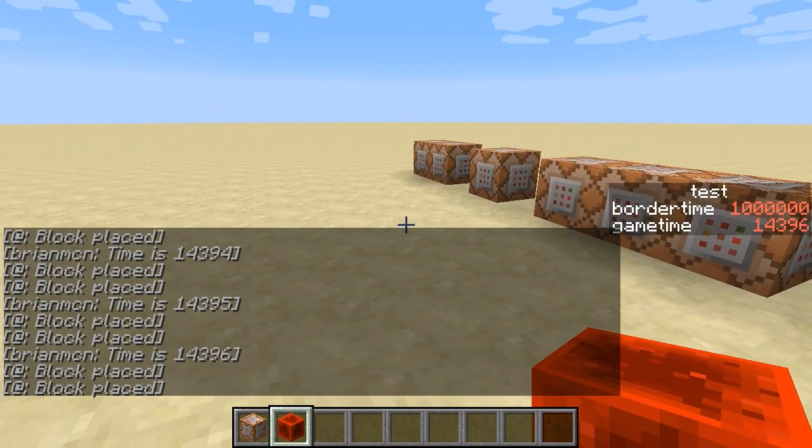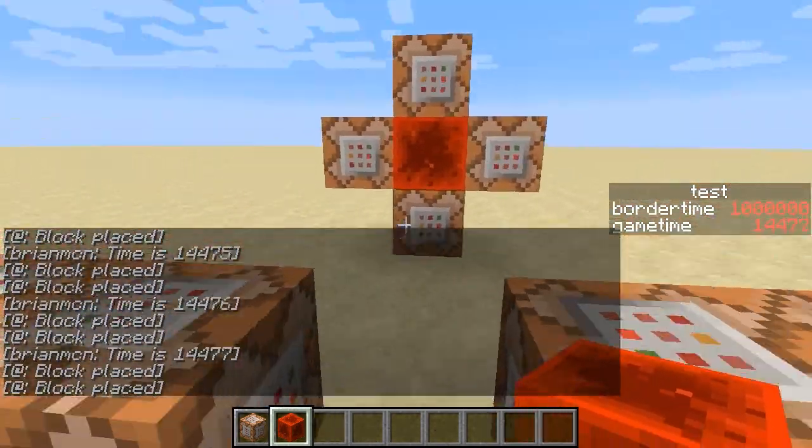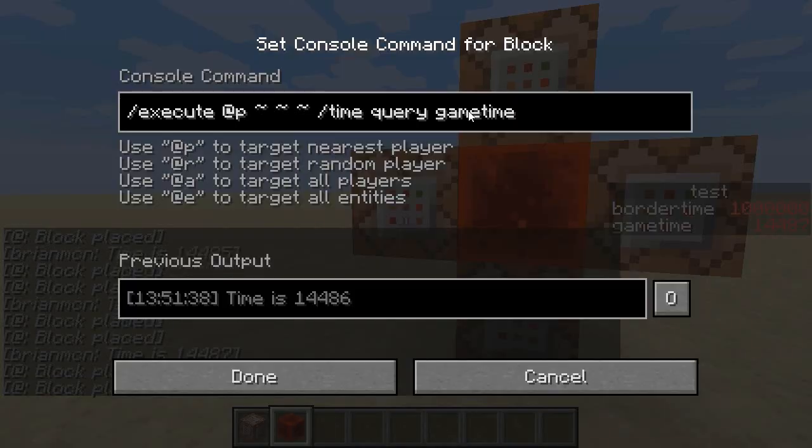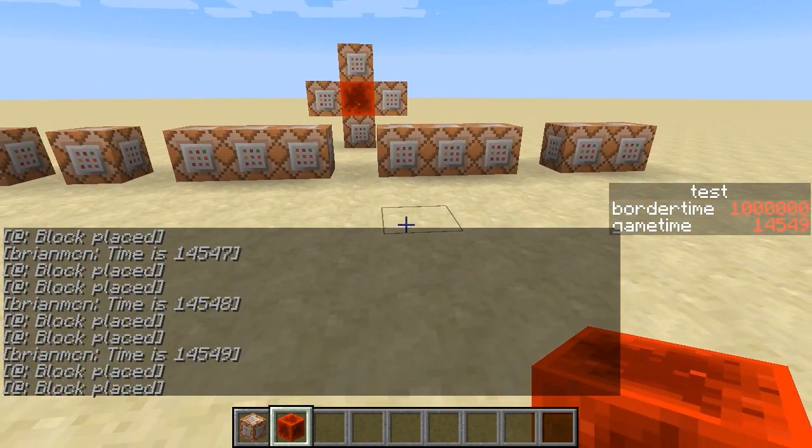That's because there are 20 game ticks in a second if the game is not lagging out. By repeatedly running that command, `time query game time`, and updating the scoreboard, we are able to see the amount of time that's passed in this particular world.